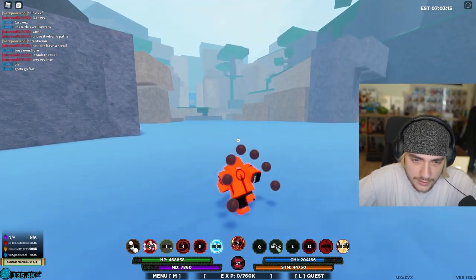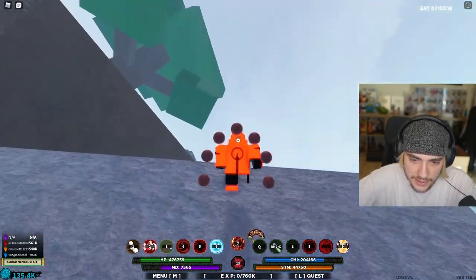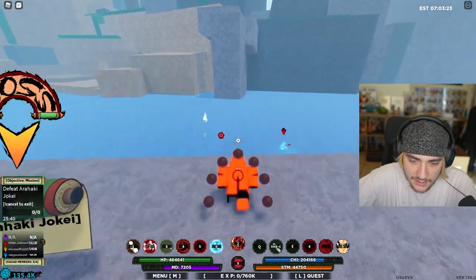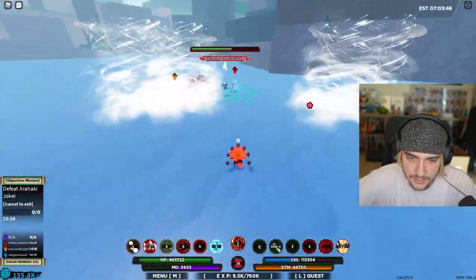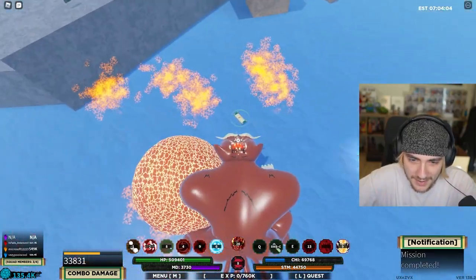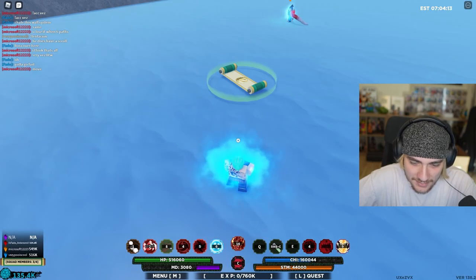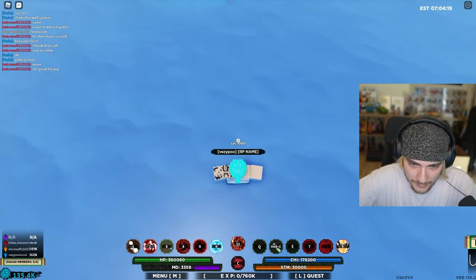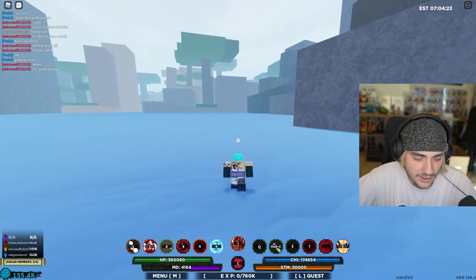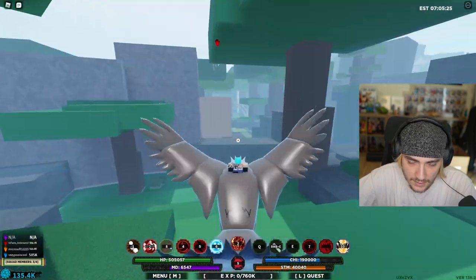I'm fast as hell. This is some beautiful scenery — if it wasn't all blocky Roblox. Drop the sun on this kid! Right when I said it, it dropped — not a companion but I'll take it! Scroll unlocked, man. Our luck with scrolls today is insane, we got some good luck boys.